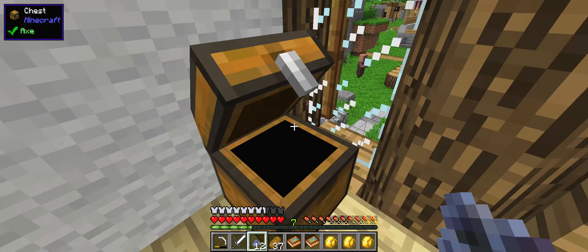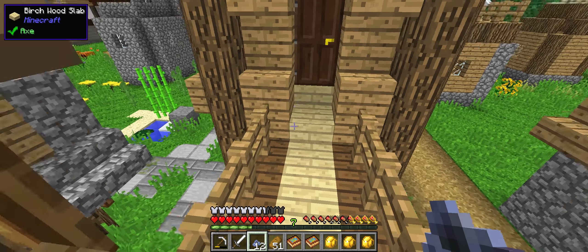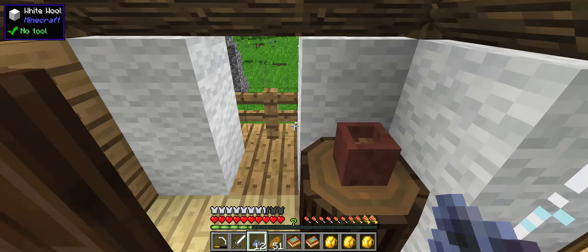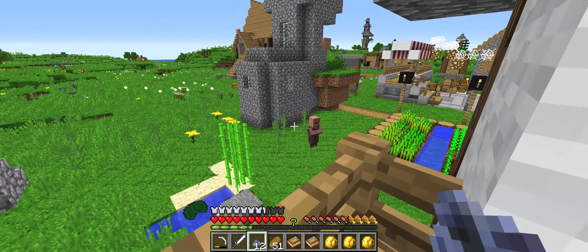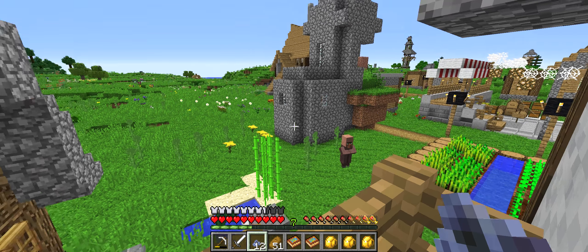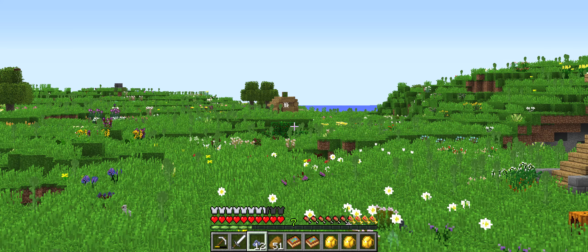And of course we have the villagers here, too. Let's go in here. Well, this one has an upstairs. More swords and apples and stuff. And more bread. That's good. That's brilliant. And then we have - it's one of those joint houses.